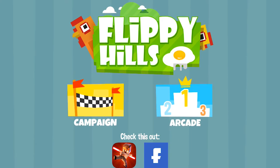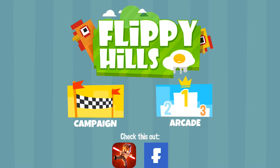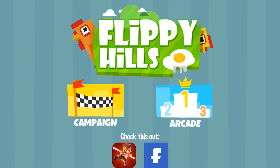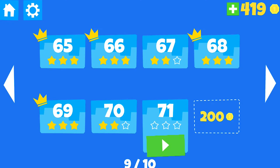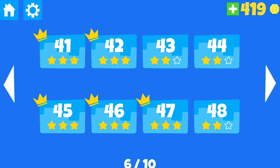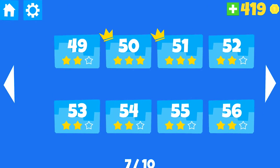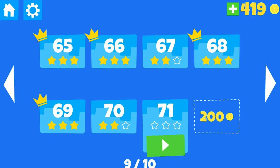Obviously it's trying to play off of Flappy Birds with its Flippy Hills title. It does have two different modes — it has campaign and arcade. The campaign mode is basically just different levels that you go through, and you try to collect each coin and make your way through a bit of a maze to an end finish line. So you can see I'm on level 71 right now. Let's try it out and see if I can do it.